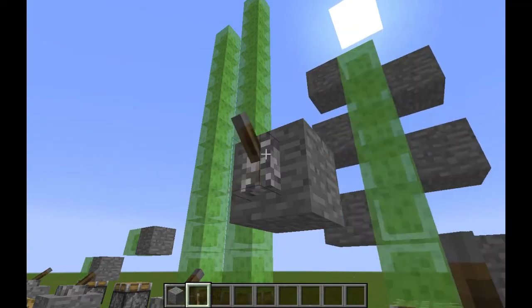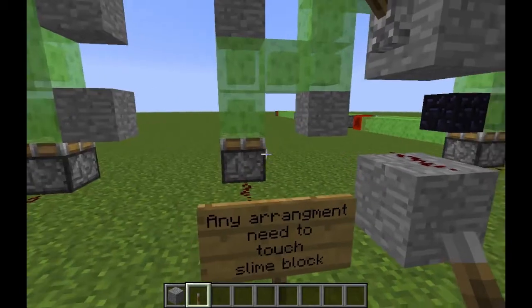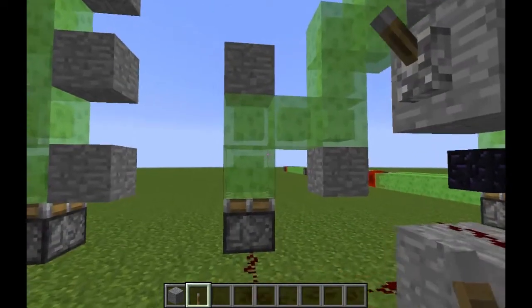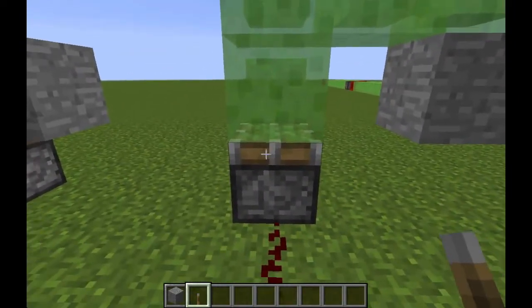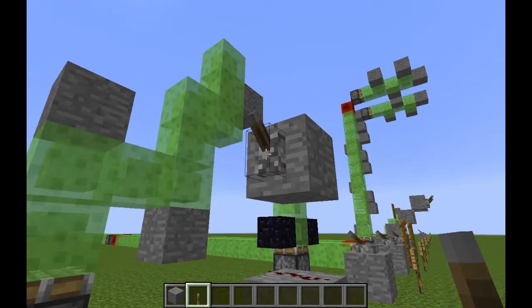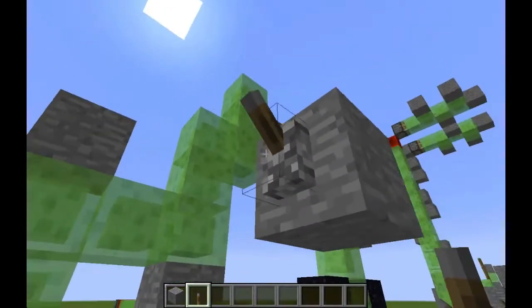Any arrangement works as long as it touches slime blocks at the base, which in turn touches the piston. It doesn't matter what it looks like or how crazy it is — it still works as long as it's in contact with the slime blocks.